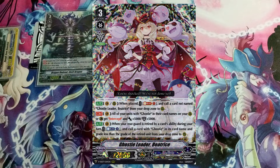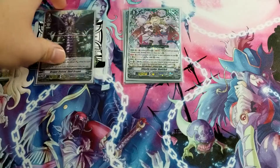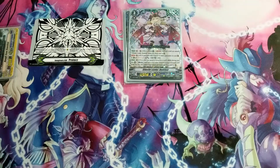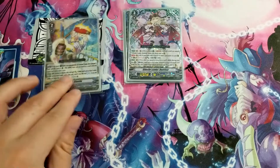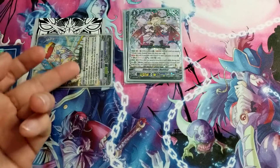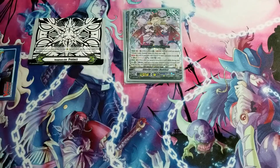Beatrice's third skill is that when a rear guard is retired by your card's ability during your turn, you can counterblast one and call a card with 'Ghosty' in the name of a grade less than the retired unit from your drop zone. For example, Skull Dragon attacks and retires itself, activating Beatrice's skill to counterblast and revive Jesse the Ghosty. Jesse has a skill when it attacks to get +5k, then retire at end of battle. If you haven't countercharged yet, you can countercharge with Jesse.